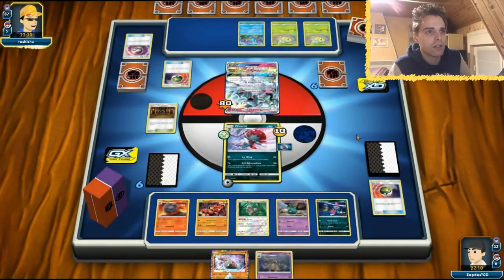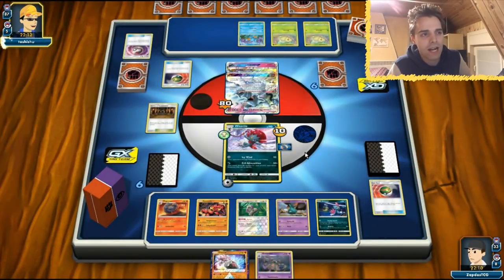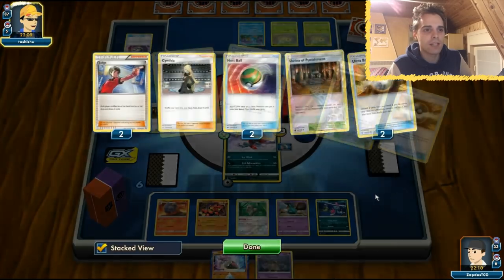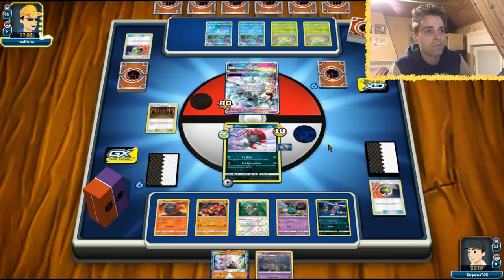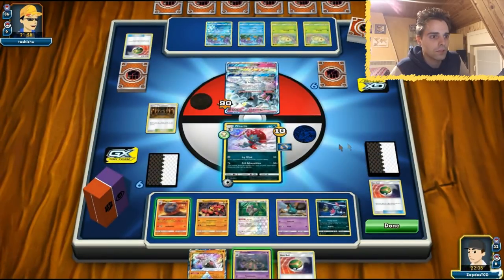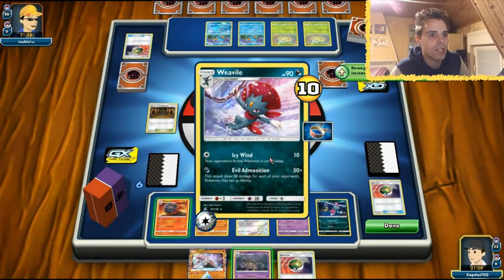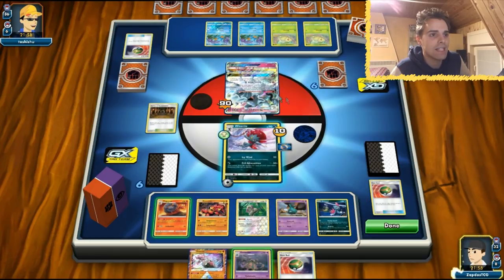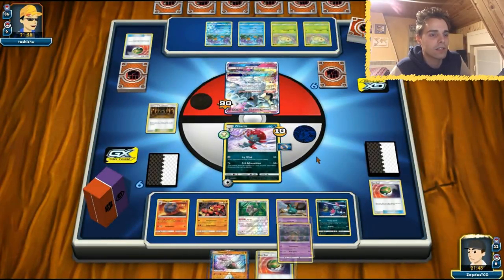He's at 180 damage - as soon as he gets out one more ability he's knocked out. He's going to wonder whether to Super Scoop Up or evolve. He gets a Timer Ball - that's another item for our Garbodor. That's his third item used, so we're punishing him for playing items and also for abilities. We even have baby Buzzwole for extra pressure. With Instruct and Smooth Over combo we're in a safe position. We only have 33 cards left in the deck.